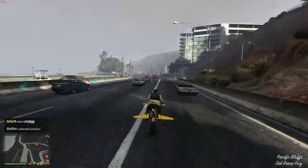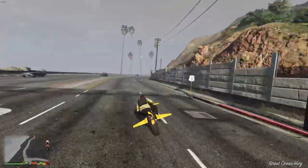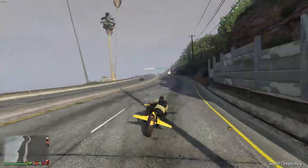The targeted sales this week are actually pretty decent. You have 40% off super yachts, 25% off yacht renovations, and 35% off the Buzzard, the Valkyrie, and the Volatus.